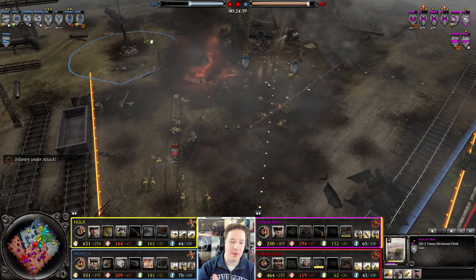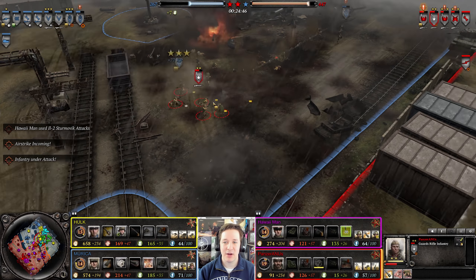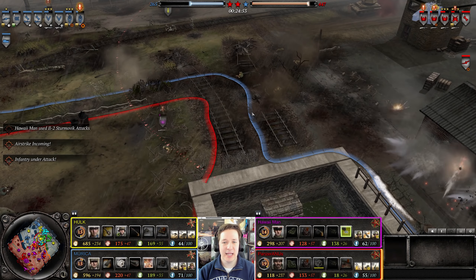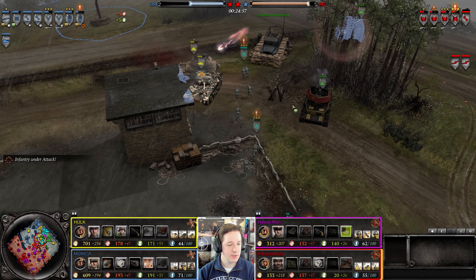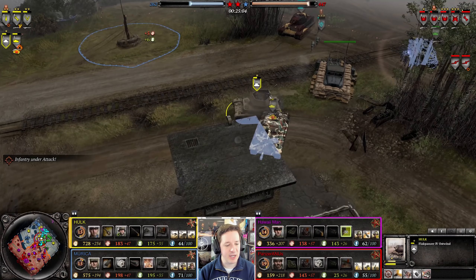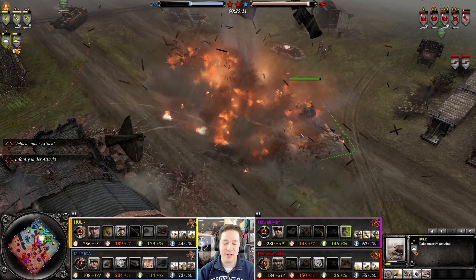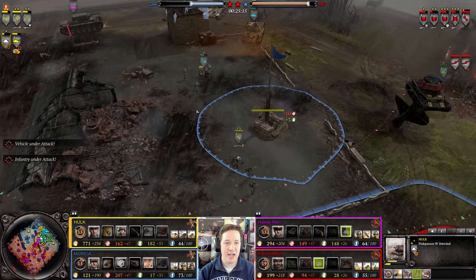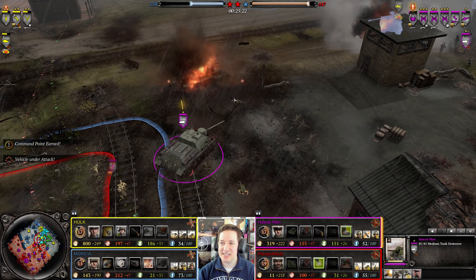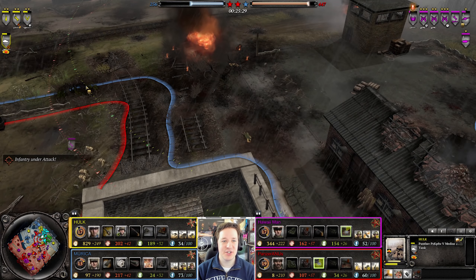A KV is charging headlong into it and actually killing the Ostwind. Good kill. He does lose himself, but that's not stopping the Soviets' SU-85, which is backing up. Hulk has lost quite a bit — a lot of it due to incompetent charges into infantry. Axis is not looking great. Their population is in the low-to-mid 60s, while the Allies are hovering in the upper 60s.